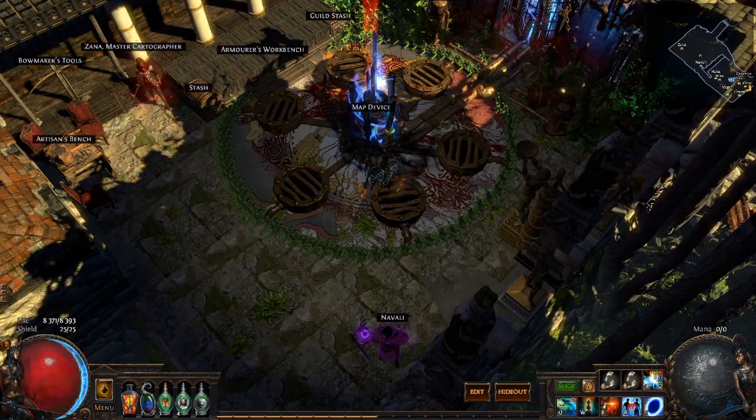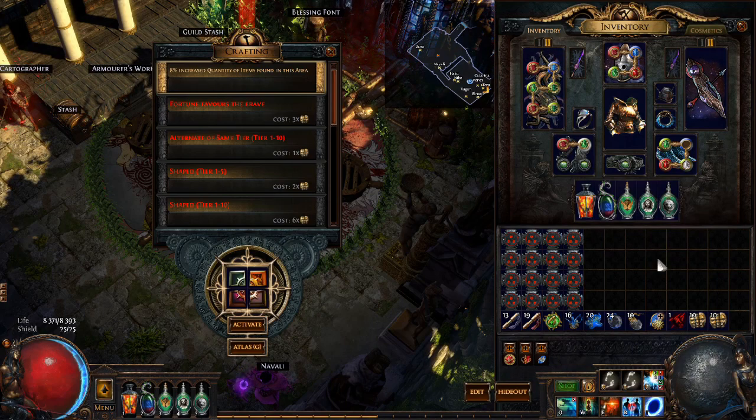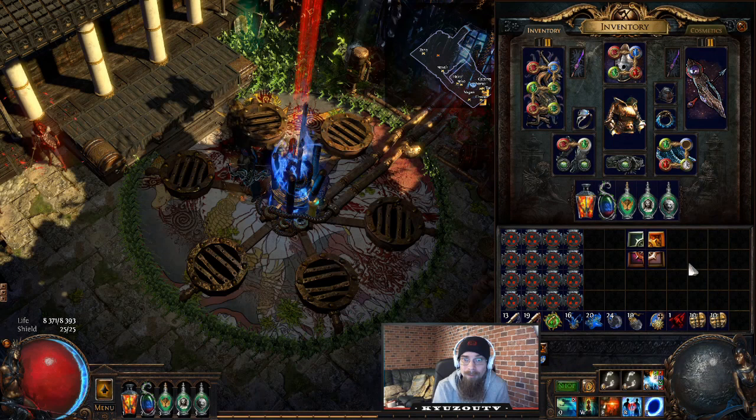Once we have all four fragments, we put them in the map device in order: Hydra to the top left, Phoenix to the top right, Chimera bottom left, Minotaur bottom right.